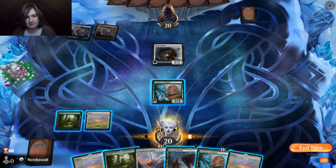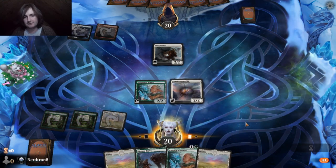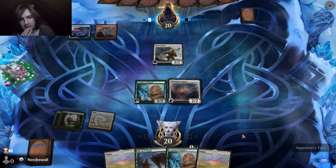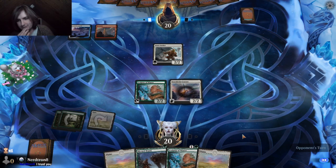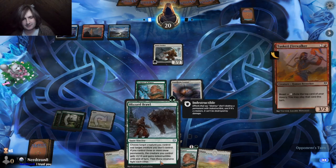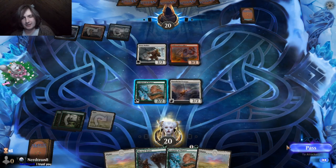Yeah, I'm gonna no-attack here. This seems bad. But the reason why is if we draw another snow permanent, we can Blizzard Brawl them and get the double effect.